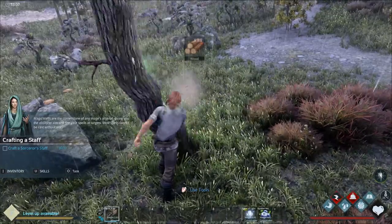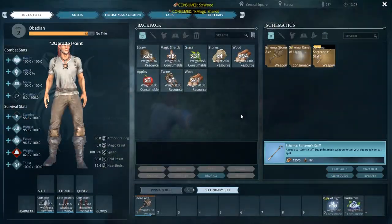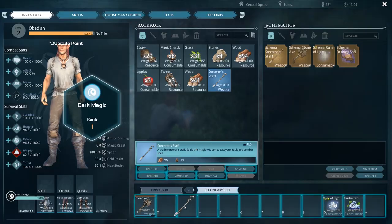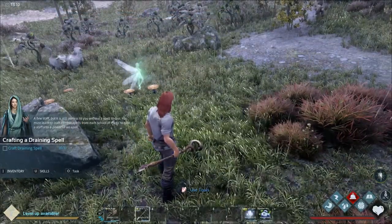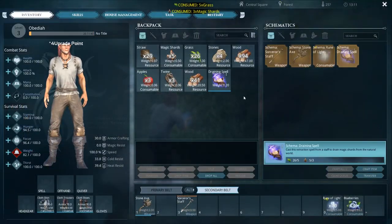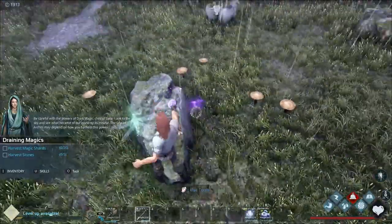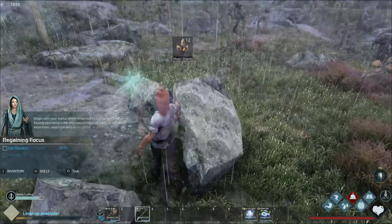We already completed our quest. Craft the sorcerer staff - done - and equip it in slot number three. Craft draining spell, equip it, and harvest magic shards and stones using the staff. Look at that, we're killing it.